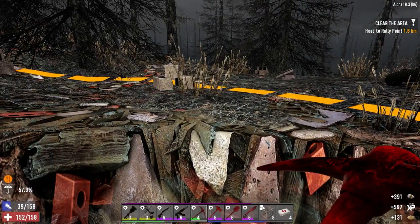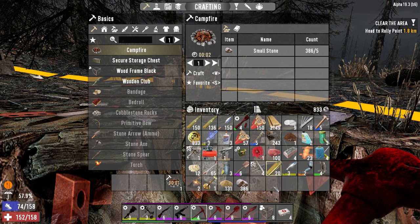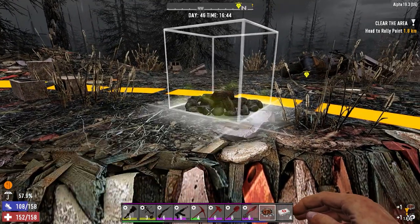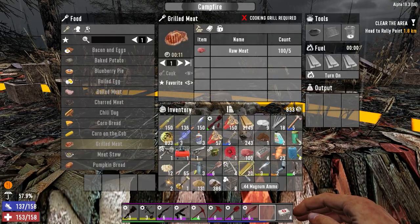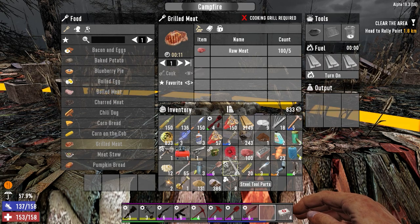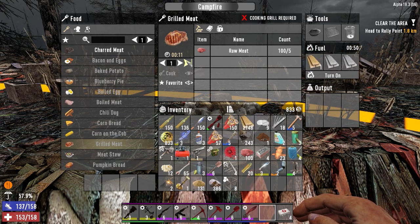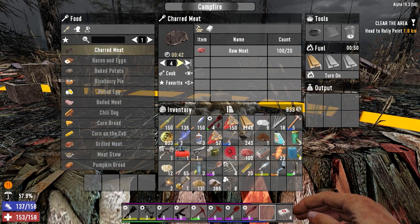We're hungry again. So I'm going to go ahead — if this thing will open — make a campfire, throw it down. We scrapped the grills, god damn it. Well, let's make some charred meat then. Screw it. We got lots to drink so I'm not worried about it. Where's our wood? How much can we make? Let's make four.